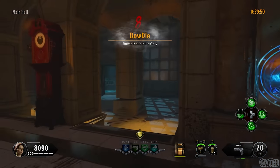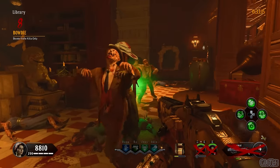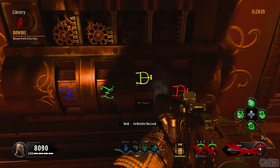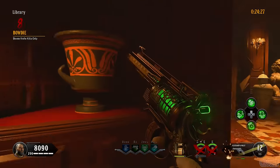For the eighth challenge, you can only use the bowie knife, which is located out in the forest terrace. During this round you'll start to gain a lot of points, but you'll want to try and save them if you can. At the end of the round, save a zombie and find the four symbols needed to open up the Alistair's Folly case.